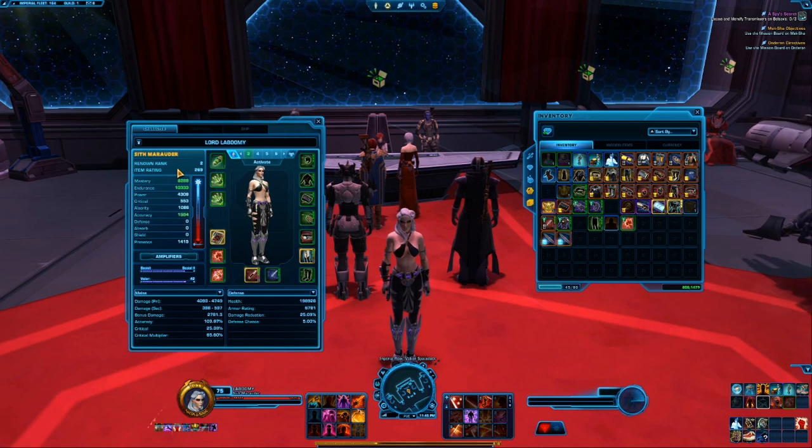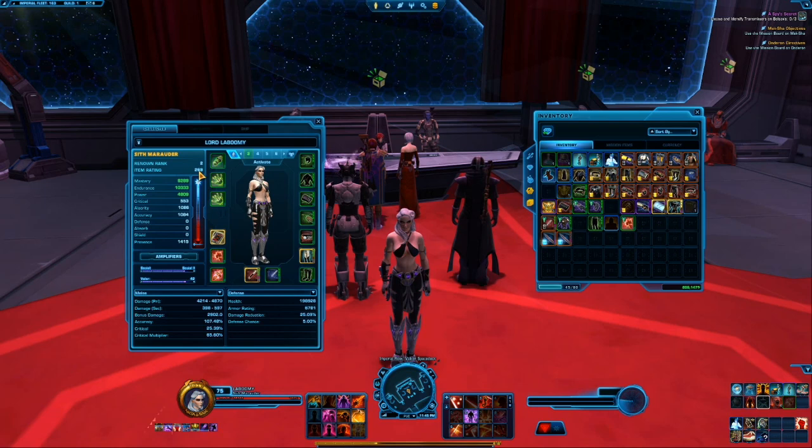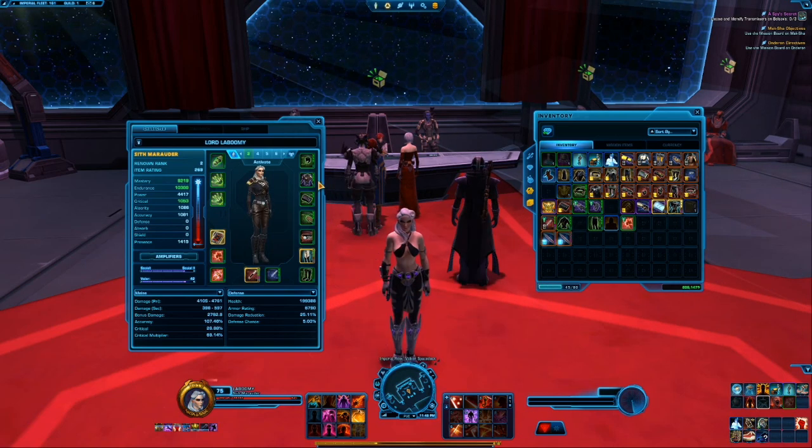This is a rinse and repeat process to chase the highest end-game gear. For example: get to 270, equip everything, then you start getting 272 drops. Get fully to 272, and you start chasing 274, and so on. It doesn't matter if that piece of gear doesn't have perfect stats right now — you're on a marathon. Slap it in so it helps you on your way. Once you're at the highest item level, that's when you really start chasing the stats you need for your discipline.